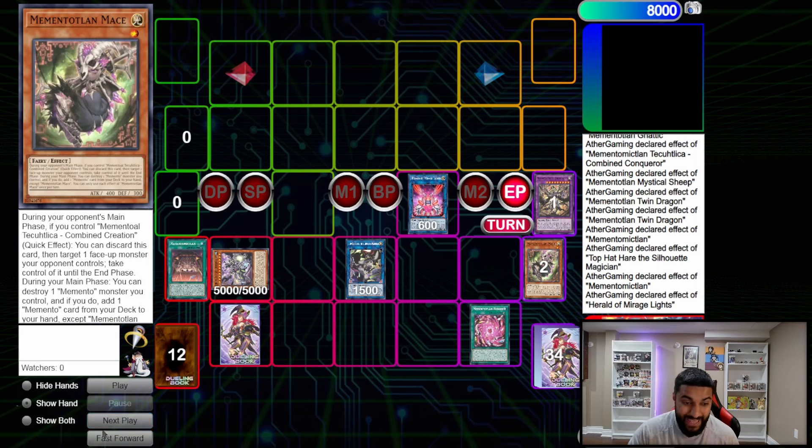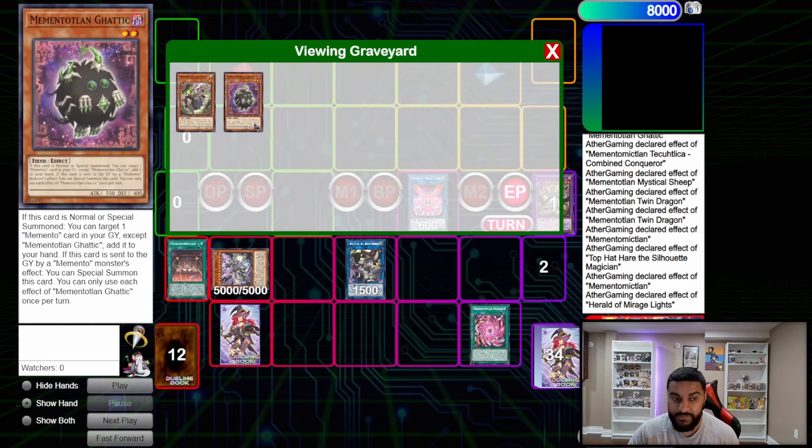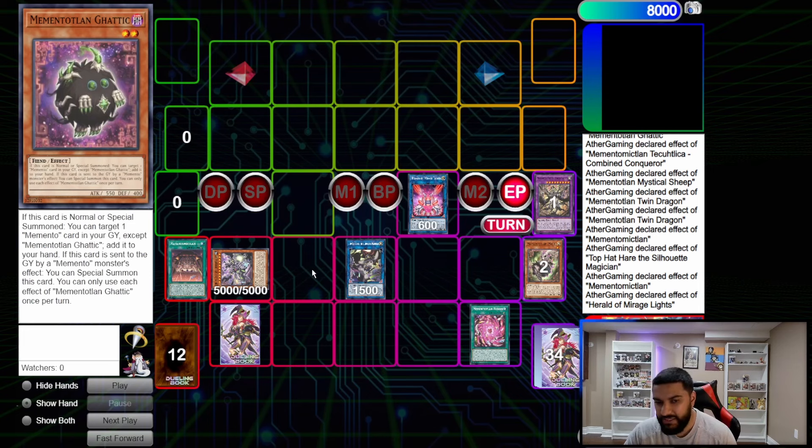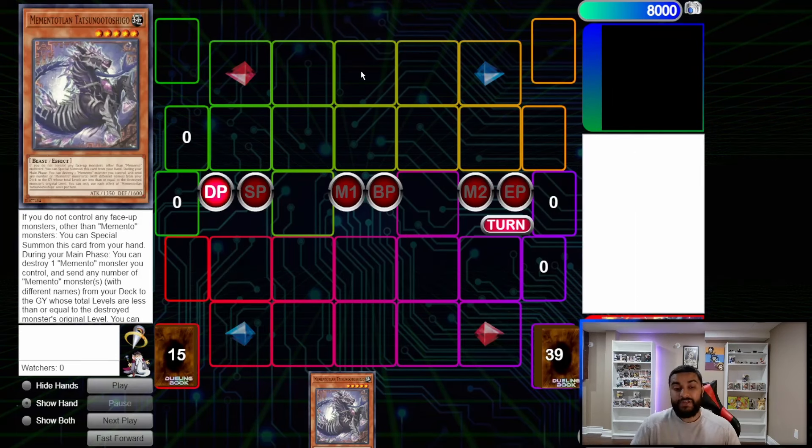From here we shuffle our monsters back to summon Combined Creation onto the board. During the end phase we set the trap card. We can also use our hand trap to discard and negate Infinite Impermanence or things of that nature — really want to hold it as long as possible. Make sure you use Combined Creation to summon any of these cards since it can get them. We have Shiddal Core which is still a window at the end of the day — basically the name of the game is to summon Window and protect it as best you can. That's the second combo.